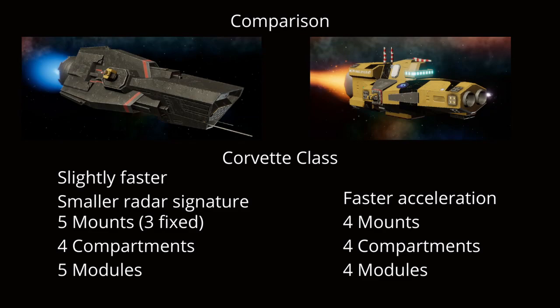In game, how does it play? It's been classified as a Corvette class, just like the Sprinter, which is one of the original ships in the game. The Morrigan is slightly faster and has a smaller radar signature, but only just. It's got five mounts as opposed to the Sprinter's four — two of them however are fixed. It's got four compartments just like the Sprinter and one additional module, which we'll go through in further detail in the fleet editor.